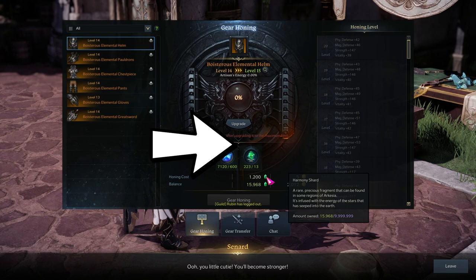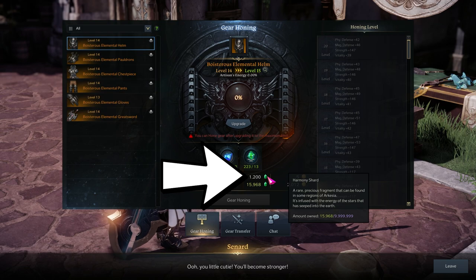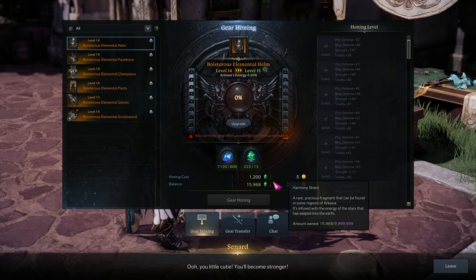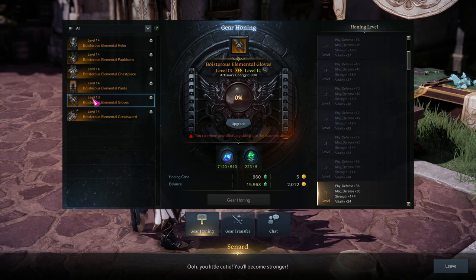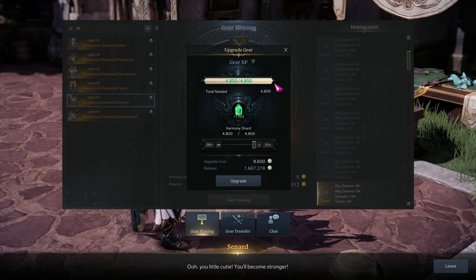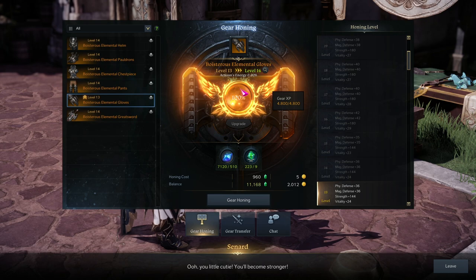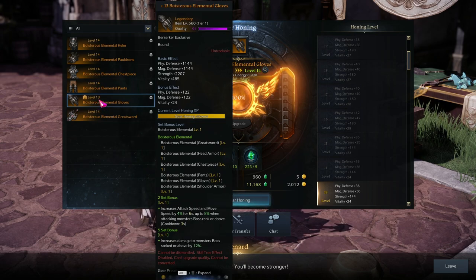You've got this gear XP bar — before you can upgrade the gear, you must level it up using harmony shards. These harmony shards are the bottleneck; they're what you need to level up your gear before you can click the hone button. Let's do my gloves as an example — drag the harmony shards all the way to the right to fill the bar, click upgrade, and the bubble fills to 100%. Now this piece of gear is ready to be honed — in other words, ready to go from plus 13 to plus 14.